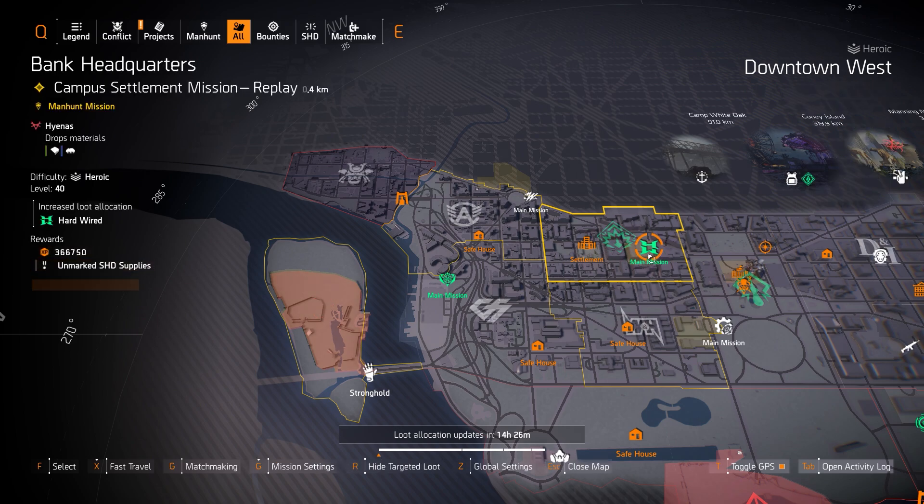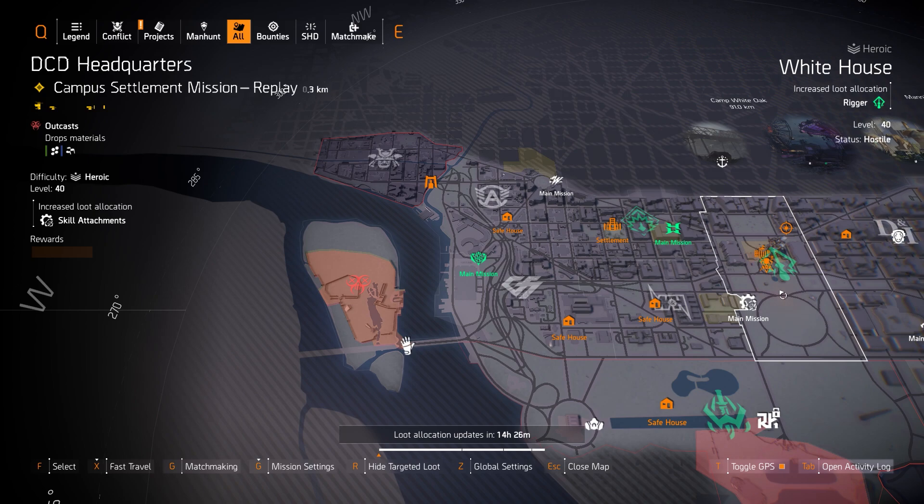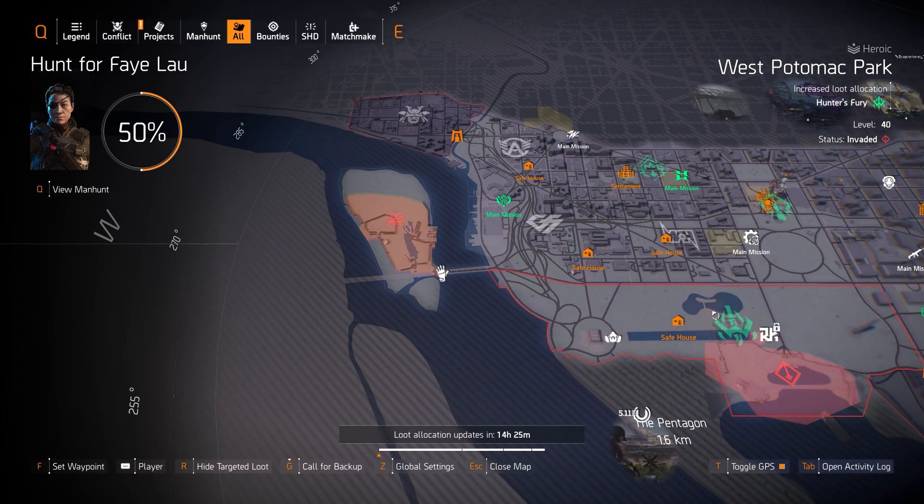As for Hardwired, I think it's a dead gear set and they should get rid of it. Rigor is much better — you can farm that at the White House for instant cooldowns and skill damage. But I don't have a build suggestion for you guys just yet, sorry about that. And last but not least, my favorite gear set: West Potomac Park, Hunter's Fury.